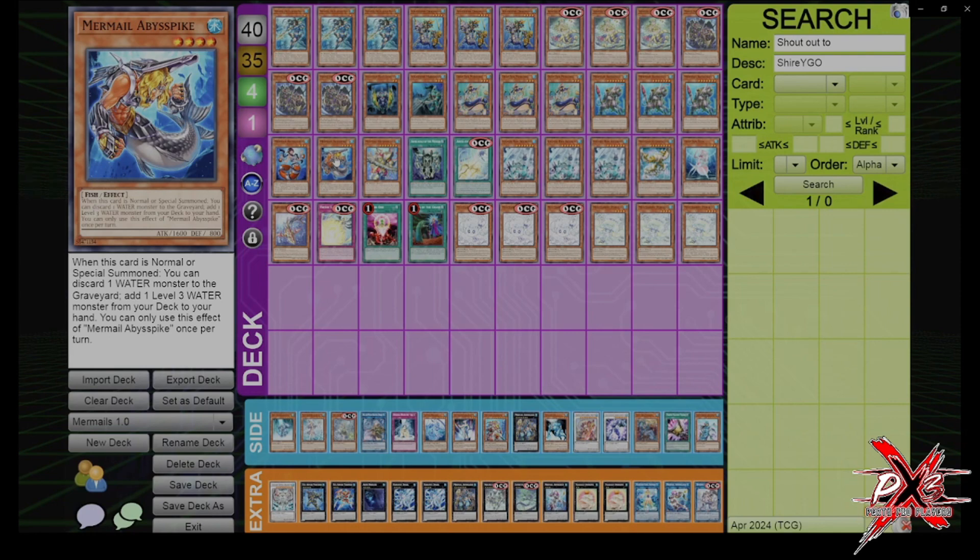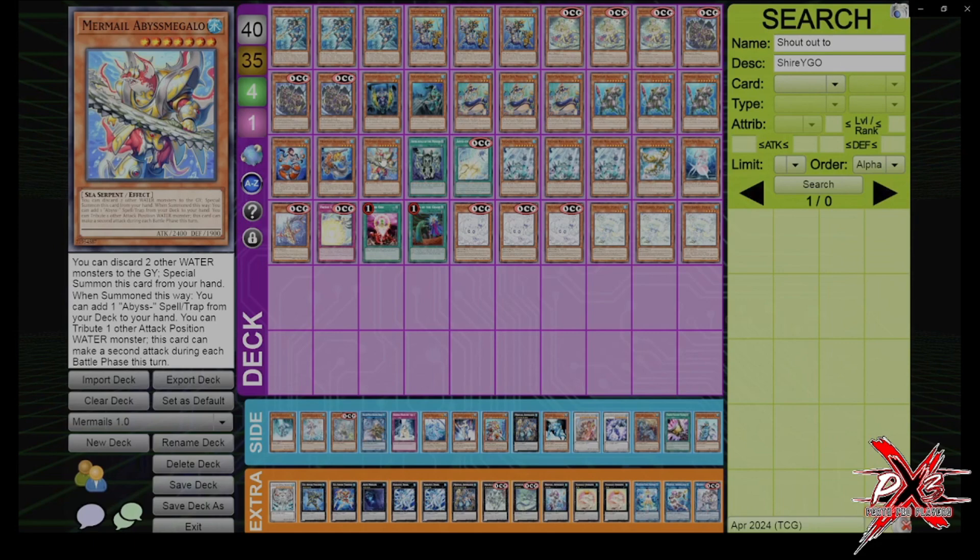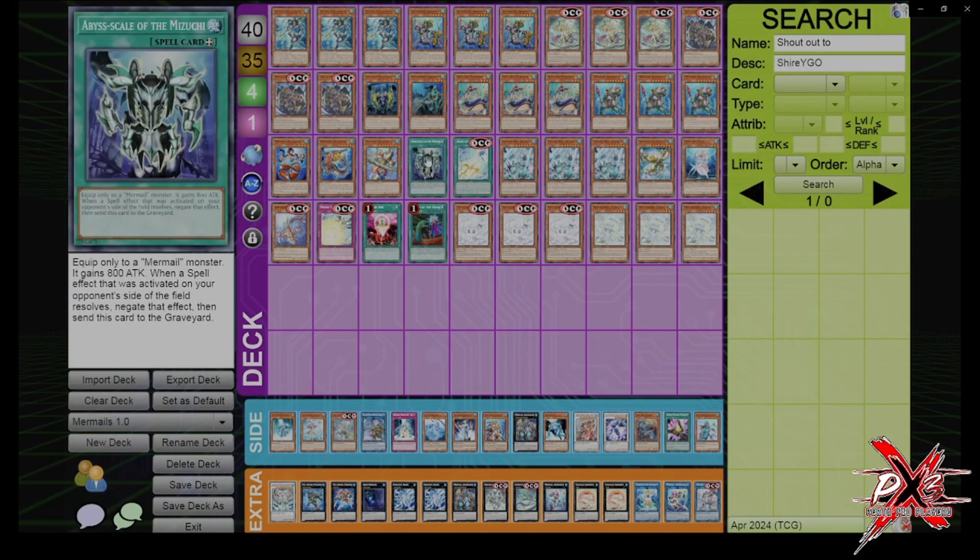Summon 4 is Bahamut Shark and then Summon 5 is Toad. Next is Megalo. I like Megalo over Lead — we'll get to Lead when I touch on the side deck. Megalo can pitch two Waters to summon itself, and then you can add an Abyss Spell or Trap. The main thing is when you summon it, you get to search Abyss Scale of Misericorde. This boosts by 800 attack, and if you send a Water Monster, that's 6200. So getting lethal with Megalo is not that difficult, and at worst it's 4800, which is still a lot. Abyss Scale of Misericorde negates Dark Ruler, Super Poly, or any spell card, but it has to be the first spell card.